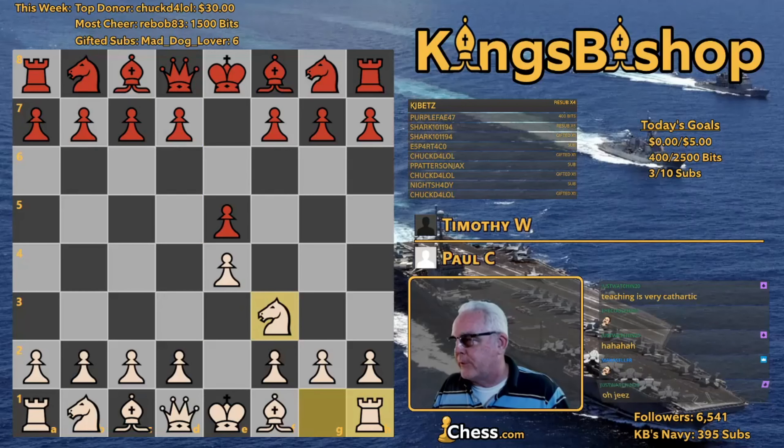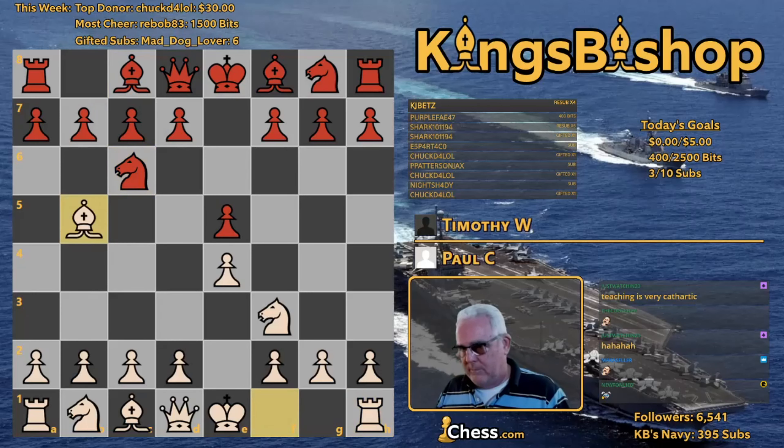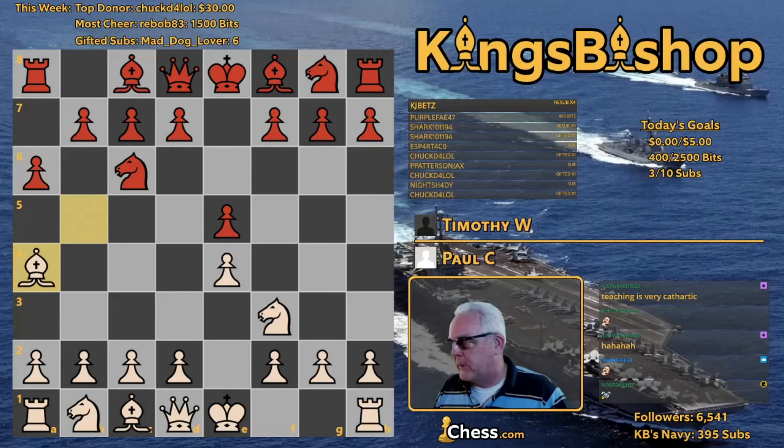Knight to f3, knight to c6. Bishop to b5 — another Spanish game. And pawn to a6, bishop to a4. Pawn to b5, bishop to b3.